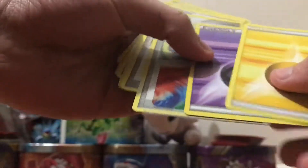Turtwig, Belldum, Spearow, Infernape, Aepon, Munchlax, Mowile, Eevee.